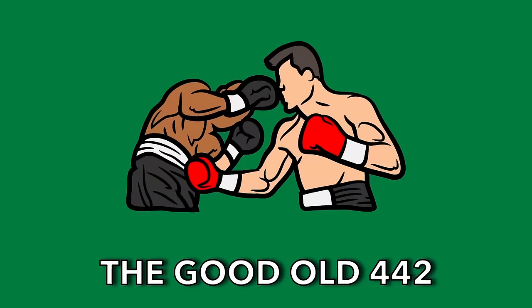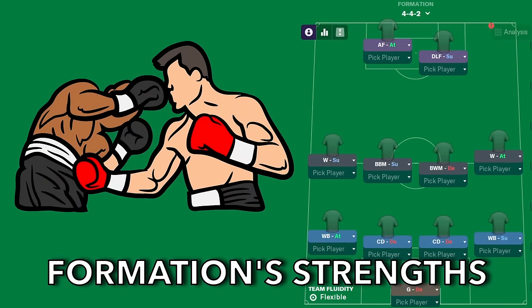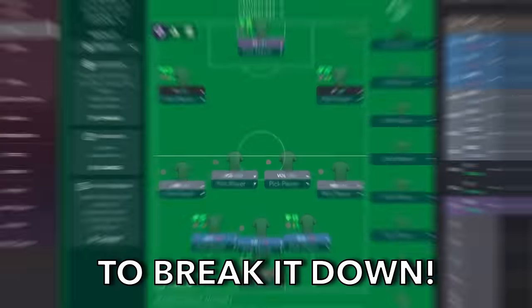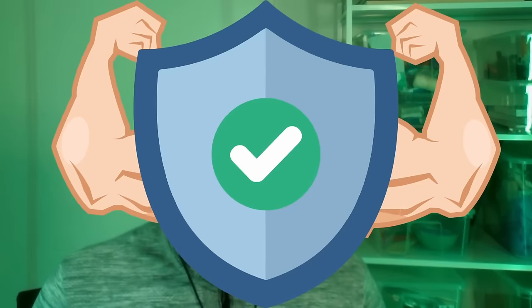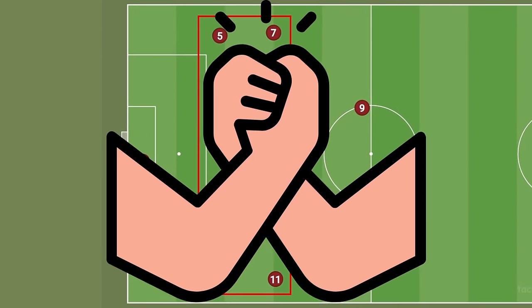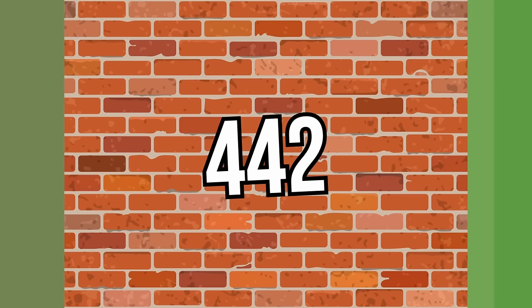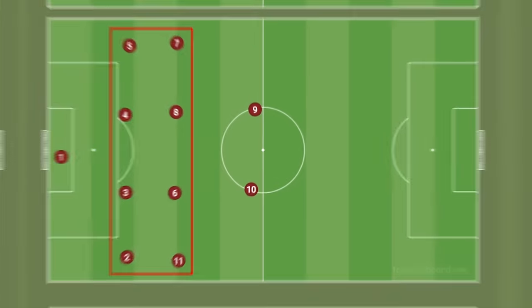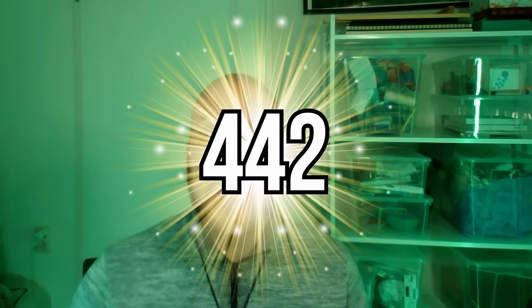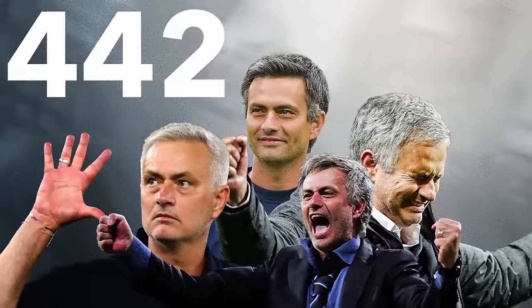I'm going to show you how to beat the good old 4-4-2. We'll look at the formation's strengths, its weaknesses, and some example tactics that you can use to break it down. So let's get right into it. One of the 4-4-2's strengths lies in its defense. The two banks of four in the midfield and the defense can really stick together and become an eight-man defensive wall for the opposition to break down. There's not many formations that create so many numbers in the defense, and combined with the natural defensive width that the 4-4-2 creates, it becomes a hellish task to break down.